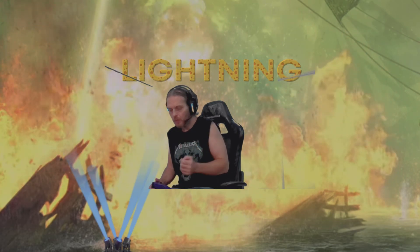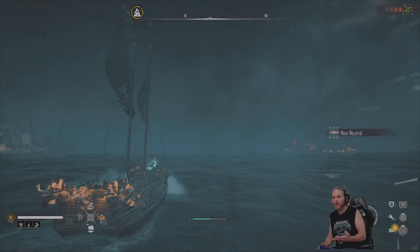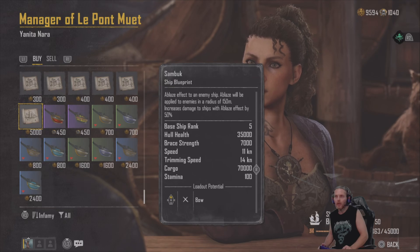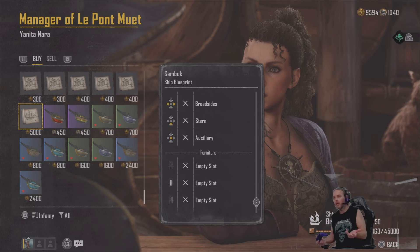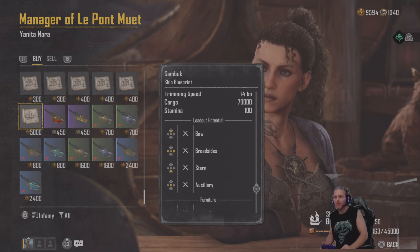This week I've gone and got the Blue Spectre Flamethrower. I've had it for a little while now and put it on the Sandbook ship. You buy it from the manager of La Ponte Europe for 5,000 gold, so it's not cheap. You also need gold to upgrade your bases, so it was a bit of an investment. It does have pretty good stats on it.